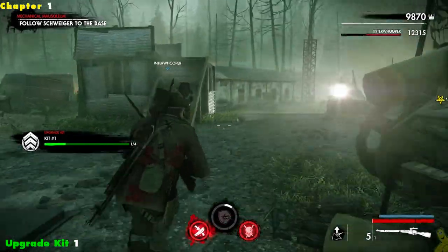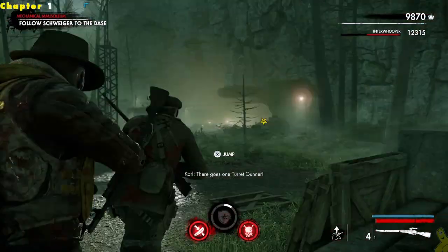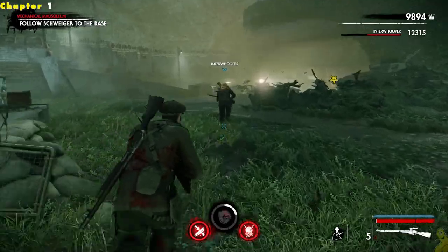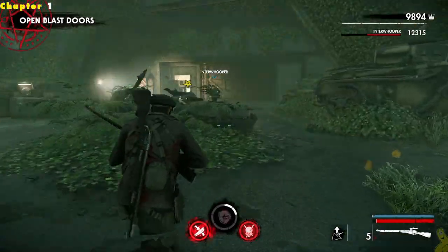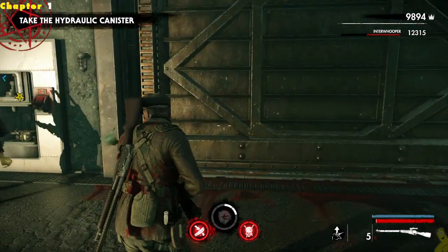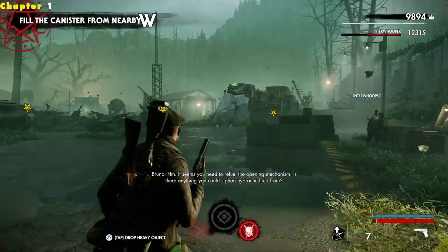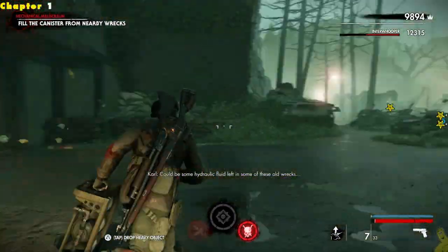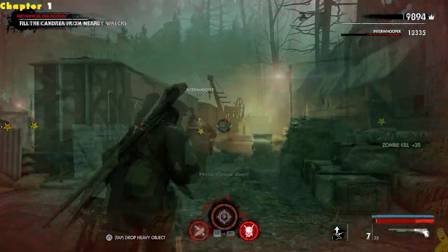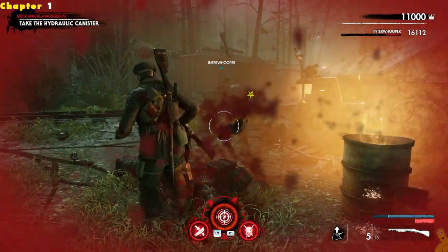This next section I'm experimenting with, so you guys will have to tell me if you like this or if you'd just rather me cut to the next chapter. Your feedback is crucial — if you'd prefer me to just jump to the next part and move on with collectibles only, let me know. You can see here we got to pick up a hydraulic canister, which is going to prevent me from using my two-handed weapons. There are three points we have to get to and each requires us to drop it and wait for it to fill.